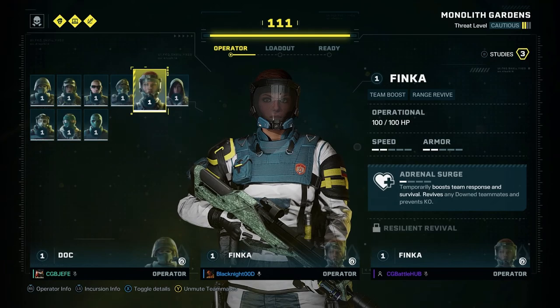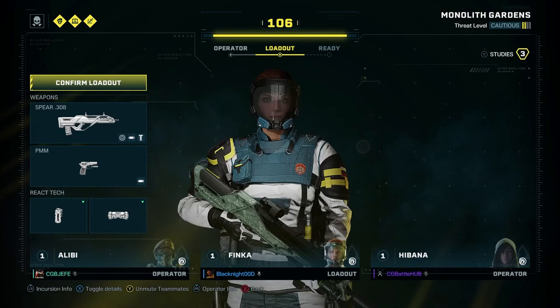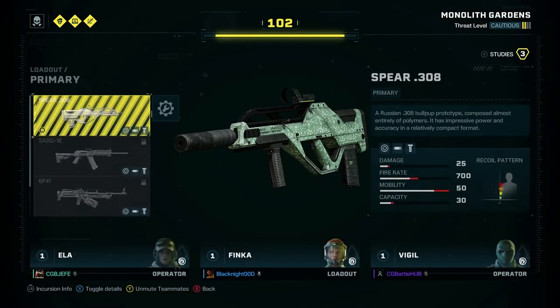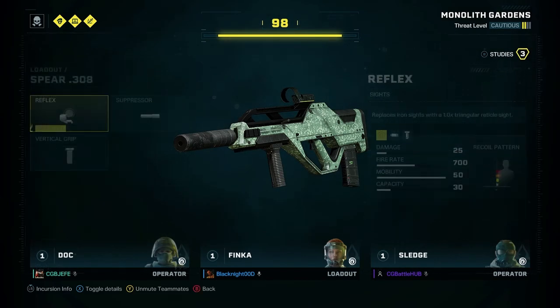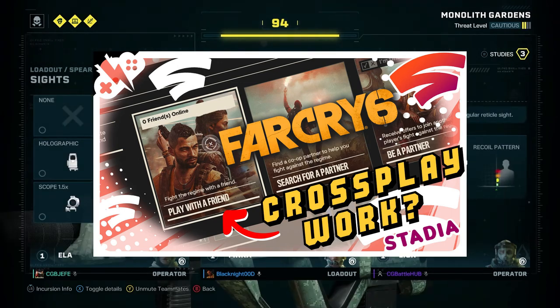Rainbow Six Extraction has cross-play right out of the gate, and we were able to squad up with Stadia and Xbox Cloud teammates with zero issues. Kudos to the Ubisoft developers this time on actually getting this accomplished — unlike Far Cry 6.